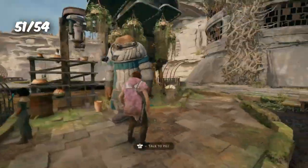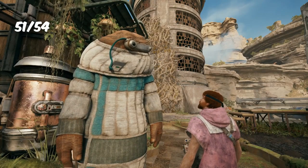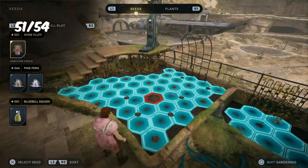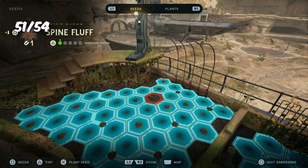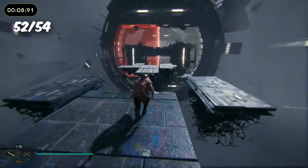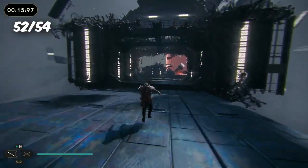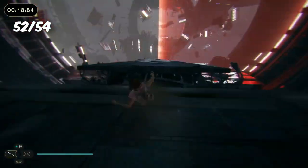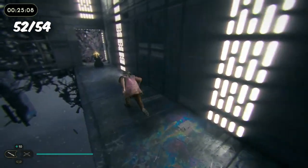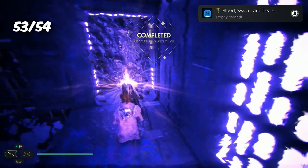Next was one that could potentially take some time: I had to fill a full garden on top of the cantina. After going through all the seeds I had, unlocking all the plots, and planting more seeds, I finally planted in all available plots for the trophy Growth Spurt. We are now down to the final trophy — Force Tears. I only had about four left to do and they were all pretty straightforward once I figured them out. Eventually I got it figured out, got the last one done, and got the trophy Blood, Sweat, and Tears. Then of course we get the Platinum Trophy itself — the Jedi Survivor.